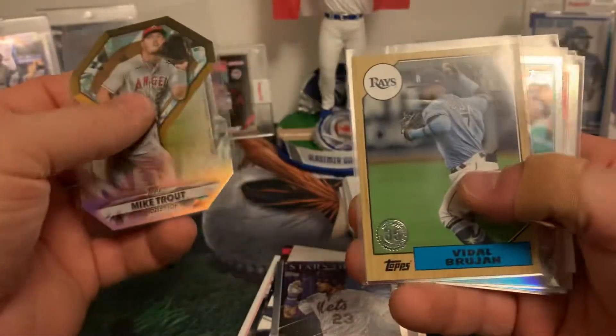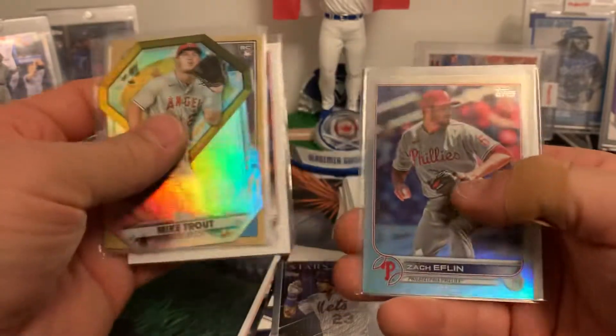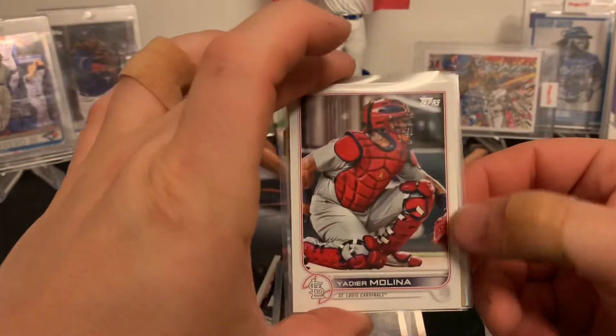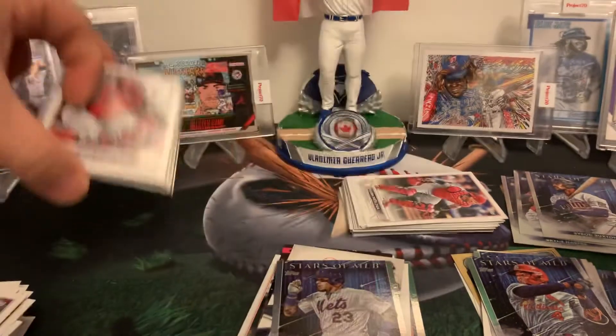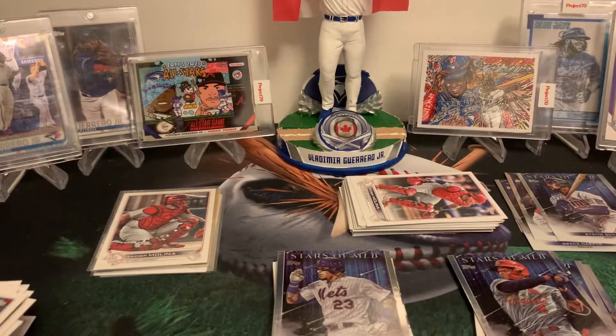All in all, not too shabby. The Trout die cut, Vidal Brujan, love that Kyle Seager foil, Zach Eflin foil, and the Yadier Molina short print variation is awesome — Yadi's still pretty darn good. Hope you guys liked it. I appreciate everybody checking it out. If you're new to the channel, please like, comment, and subscribe. Until next time: stay safe, stay healthy, stay positive, and stay humble.